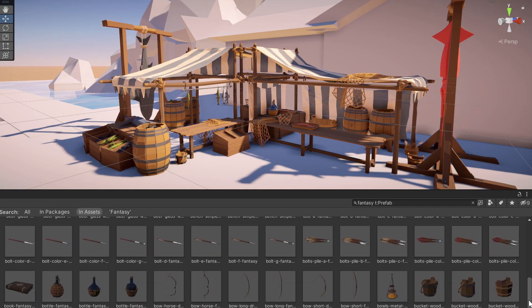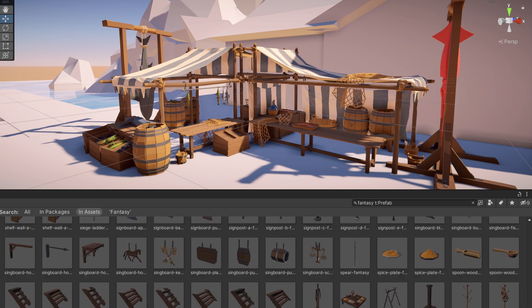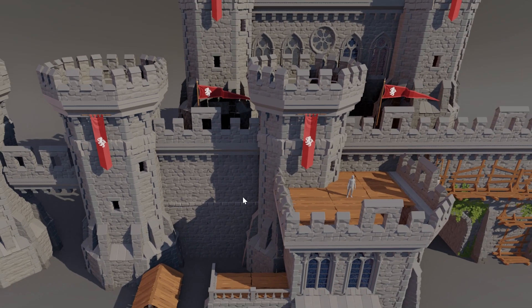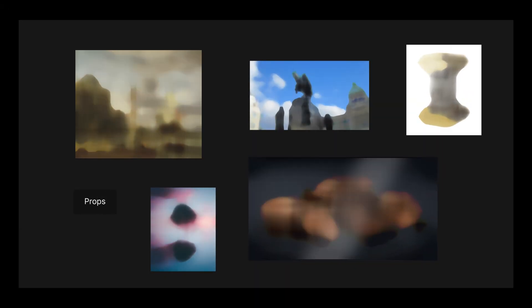Even though our Paul Universal pack already has a substantial amount of props in the fantasy sub-pack, we wanted to include even more. And with the castle and its surrounding environment being our current focus, we made a list of props that would make it feel more alive, starting with statues!